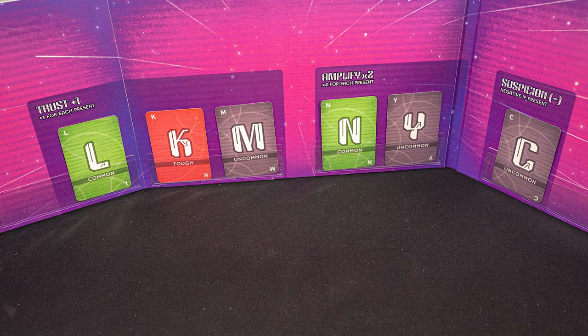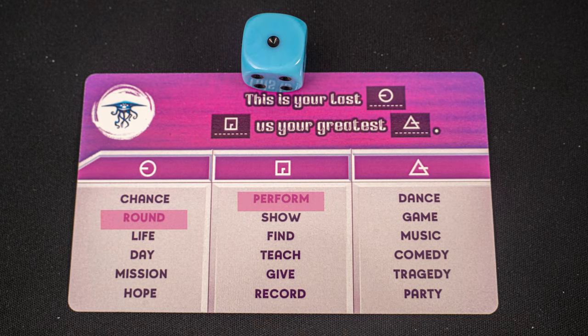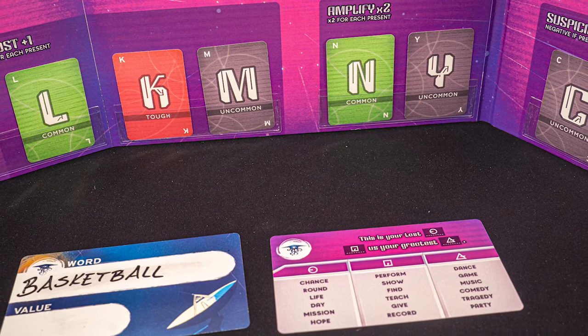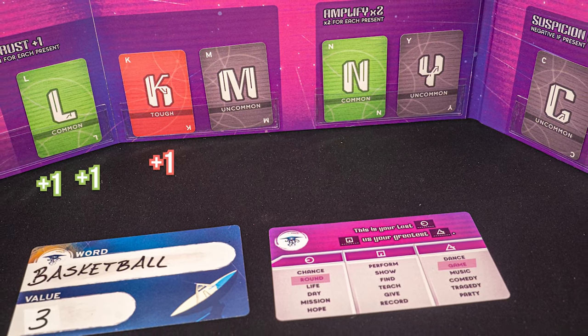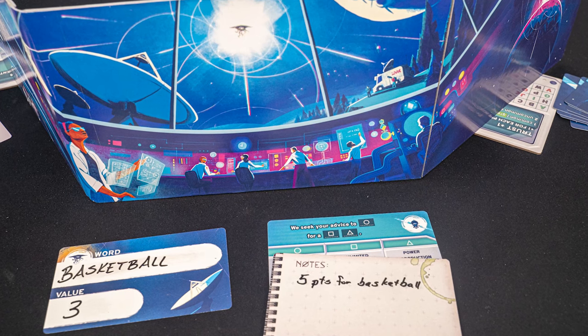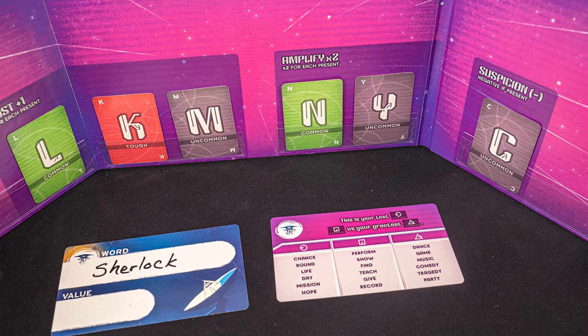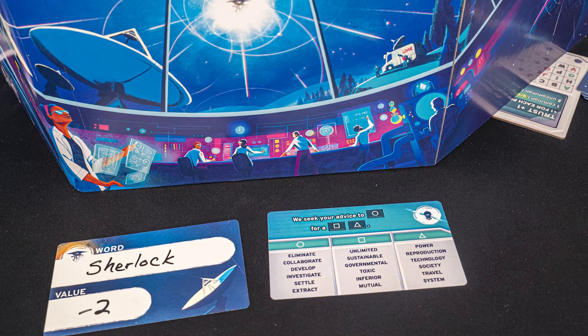Let's go over a quick example. The alien has everything set up behind the player screen — their letter cards assigned for the cipher — and they rolled the die three times to get their three words. For the first word, they decide to write 'basketball' to indicate these words. Using the cipher, they score three points for this word. The scientists make notes on their note sheet and dashboard, then write a word and pass it to the alien. The alien makes notes and uses the cipher to determine the value of that word, then shows the score to the scientists. After eight clues — or six in a competitive game — the game ends.